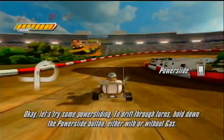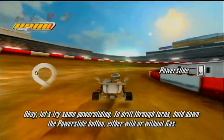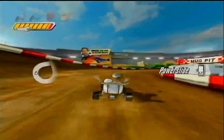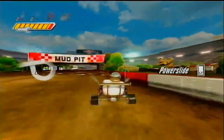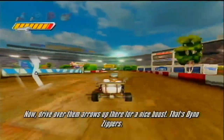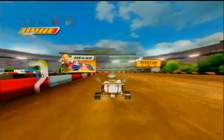Let's try some power sliding to drift through turns. Hold down the power slide button, either with or without gas. Now drive over them arrows up there for a nice boost — that's Dino Zippers. Yep, I like it.